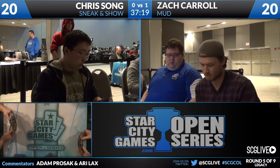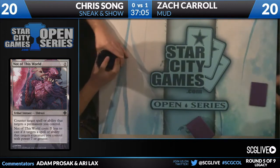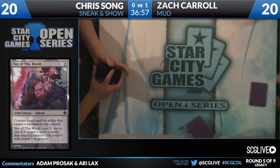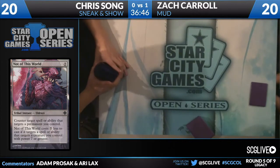It's kind of funny because Not of This World would be really cool in both of these decks. It costs seven less to play if it targets a spell or ability targeting a creature you control with power seven or greater — so Griselbrand or Emrakul. Sort of a Faith's Shield type effect. Some awesome Legacy cards in Chris Song's sideboard.